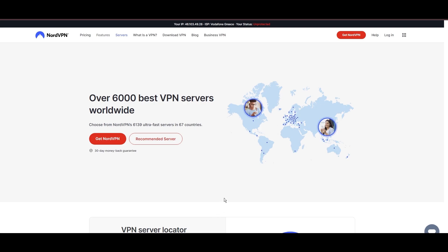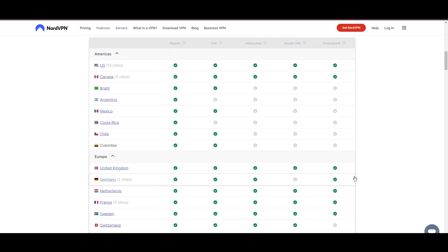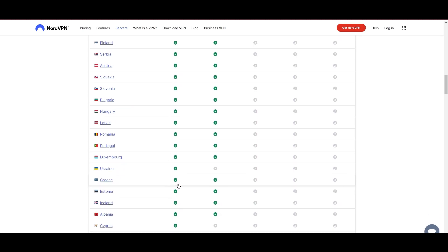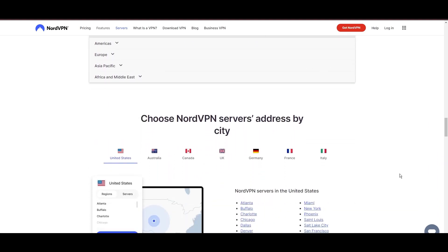Topping our list is the highly praised NordVPN, a standout choice for Fortnite players worldwide. Originating from Panama, NordVPN boasts an impressive network of over 6,000 servers spread across 61 countries, ensuring you can seamlessly connect to Fortnite servers virtually anywhere, without the frustration of lag or latency issues.